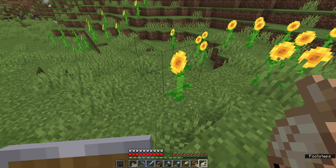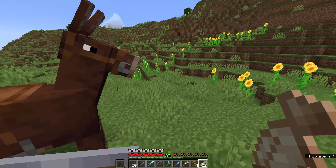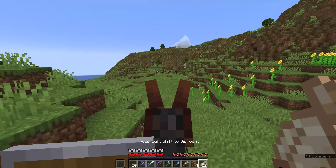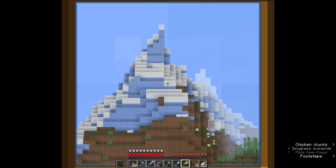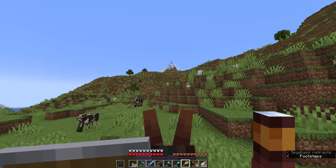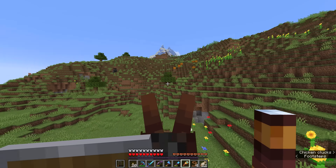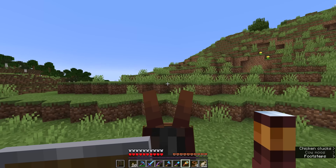Sunflowers are kind of worth taking with us — they are the two block tall yellow flowers of the game. We can turn these into two yellow dye and we could even replant them and bone meal them to get a few more sunflowers. But in the distance, this has just started to fade into view, and this is what I'm talking about. We are looking at our first real mountains and it looks like they are fading in in the background.